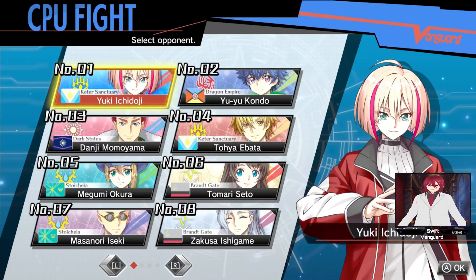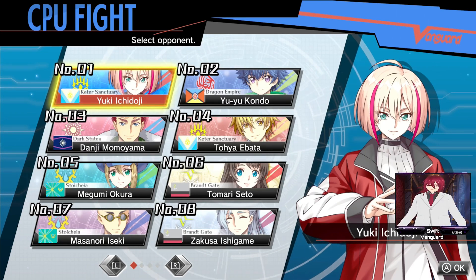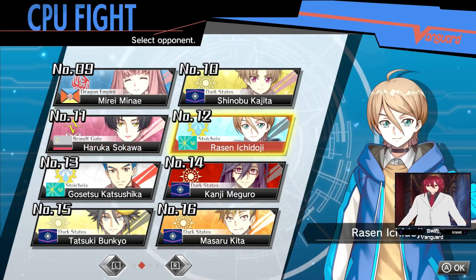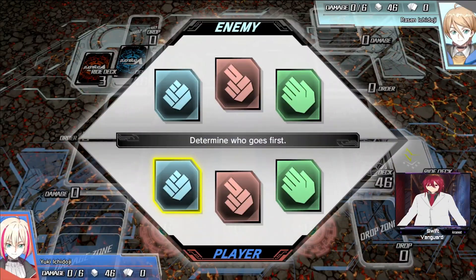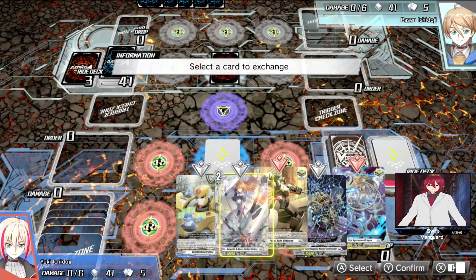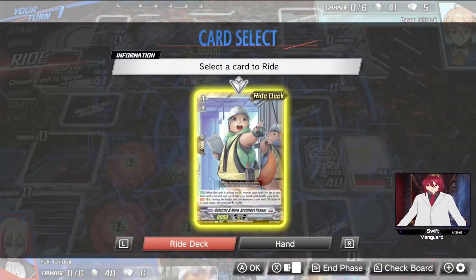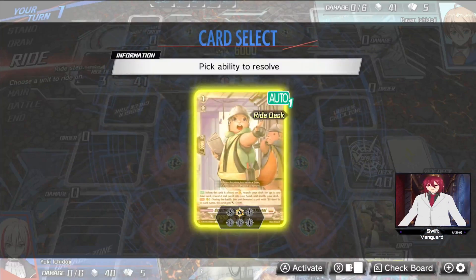So we're going to fight. I was only using the Overdress characters for their specific decks before, so now I can fight against everybody. Alright, we're gonna go second. No triggers on the ride, but we still got a trigger — draw one card. We're gonna ride, take away the critical, and activate the show effect.